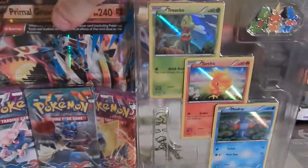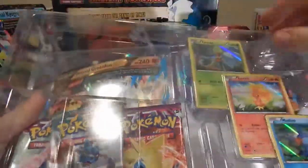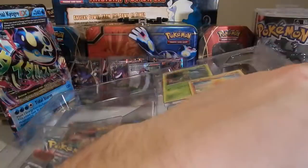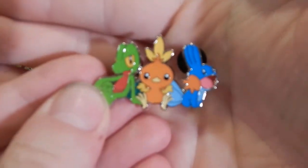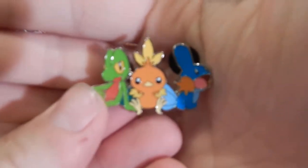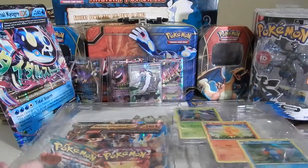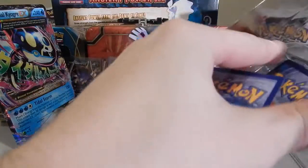All right, this is everything you're going to get. You're going to get the Treecko, Mudkip promo, and there's two layers here. I forgot to show this neat little pin that it comes with — the Kyogre pin. Yeah, I like this camera, crystal clear. So cool little pin. And then you're going to get these promo cards. I'll take them out this time — I left them in the container last time.